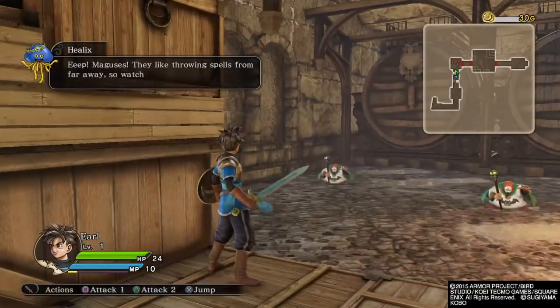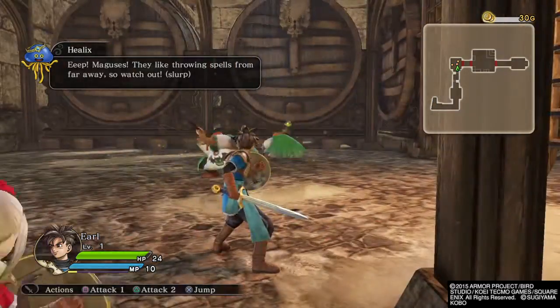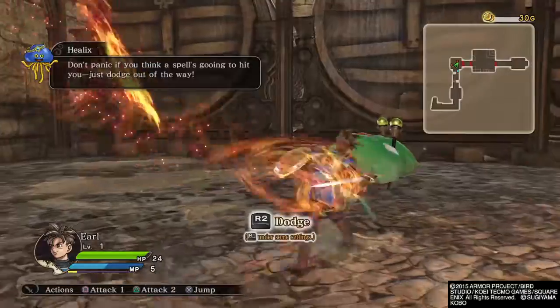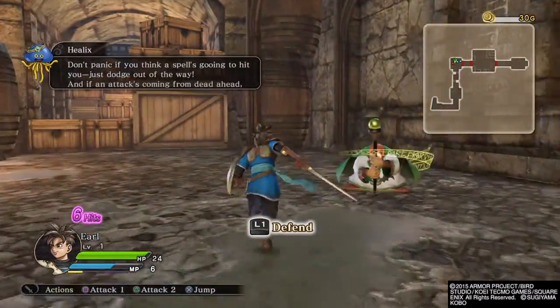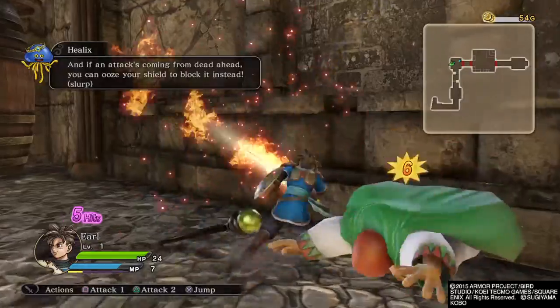Eek! They like throwing spells from far away, so watch out! Don't panic if you think a spell's going to hit you. Just dodge out of the way. Steering Slash! And if an attack's coming from dead ahead, you can use your shield to block it instead.